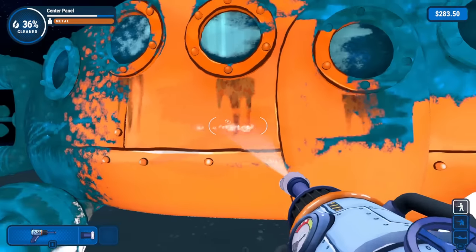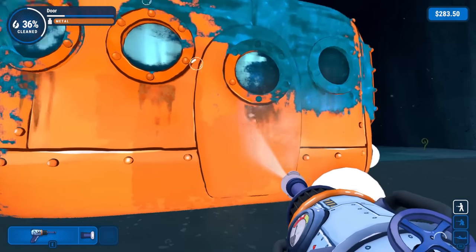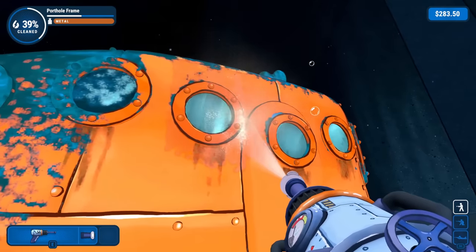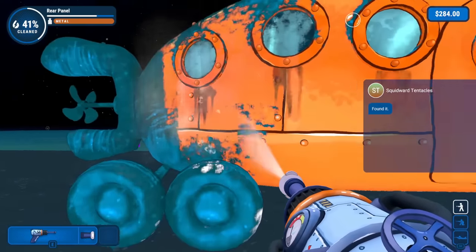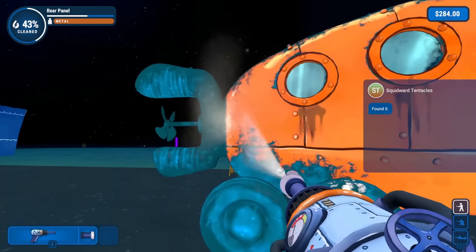We got this deeper layer of dirt and that's not being removed as easily. I'll have to go through again with a much more fine, stronger nozzle. We'll work on cleaning up some of these right here — this porthole window. There we go, found it. So what book is he talking about now? I think he's talking about the actual joke book.